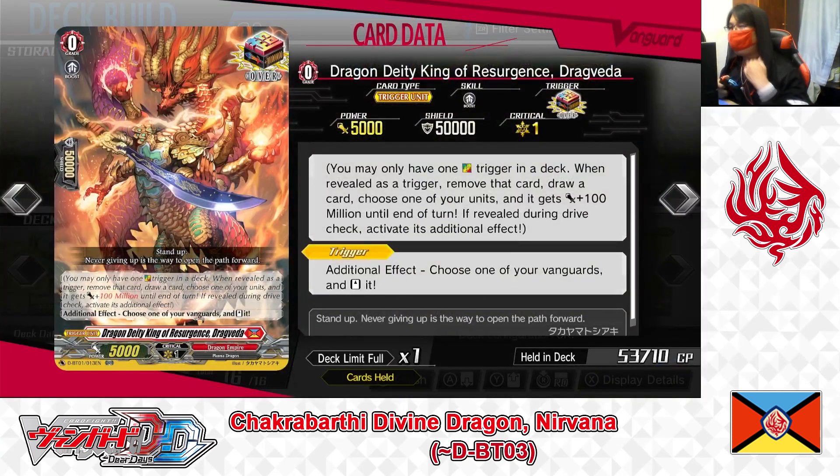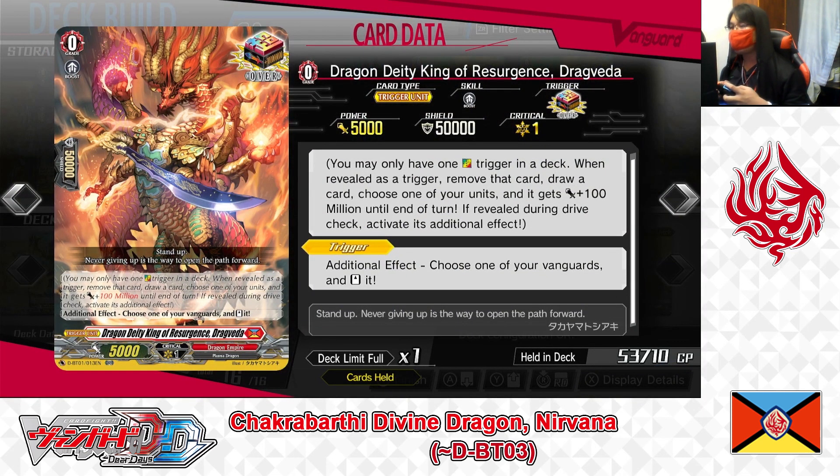Grade 0: Dragon Deity King of Resurgence, Drag Vita — over trigger. Skill trigger additional effect: choose one of your Vanguards and re-stand it. Drag Vita is the over trigger for Dragon Empire Nation. Like any over trigger, when revealed during a drive or damage check, you get 100 million power and draw a card. Its unique skill re-stands your Vanguard when revealed during a drive check, giving another Vanguard attack, increasing trigger chances, and restocking your hand. Playing 1 copy.